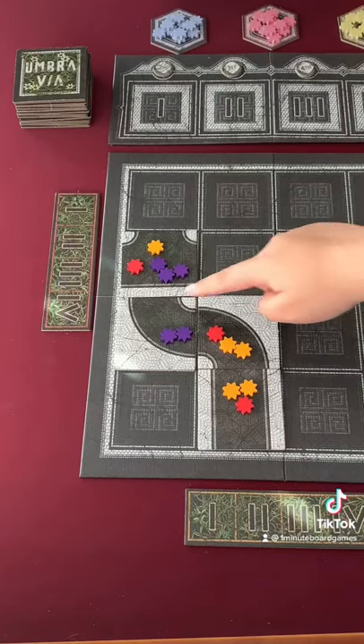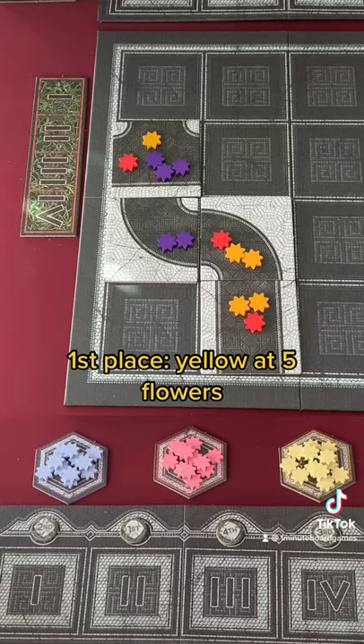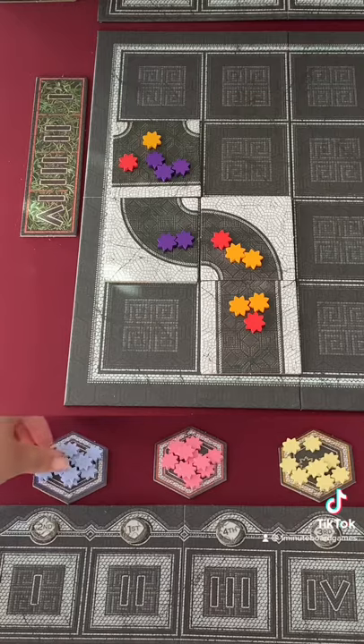Once the path is complete — which is when no more tiles can be added to it — a summoning is held in order to score and remove it from the board. The player who has the most flowers in the path gets to earn one soul flower per tile in the path. Other summoners earn less.